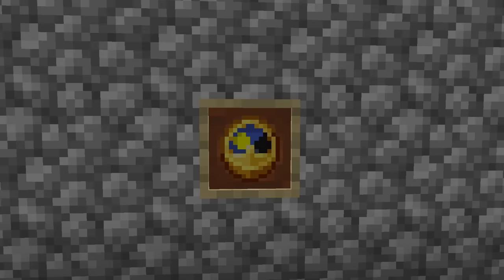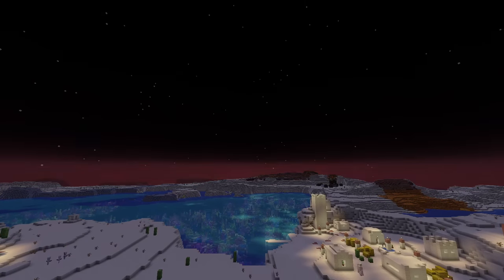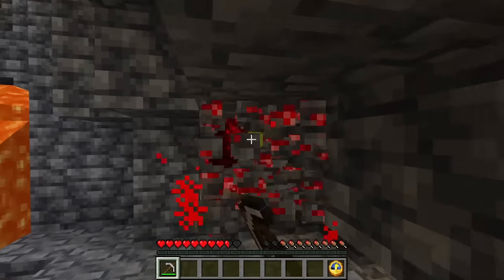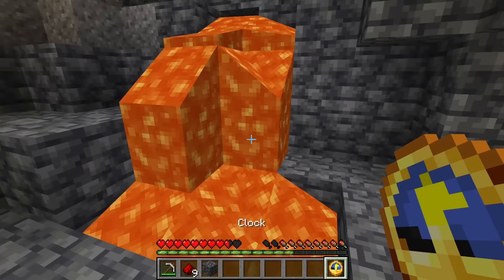In 8th place is the clock. The clock is one of the most useless items on this list. You can make it with 4 gold ingots around a piece of redstone dust. It tells the player the time of day and only works in the overworld. I think Mojang meant for these to be used in mines where there is almost no way to tell the time, but I can't think of a situation in which they are needed.